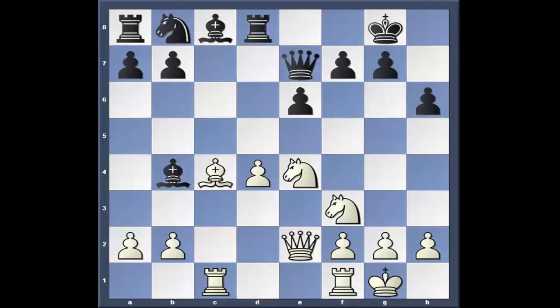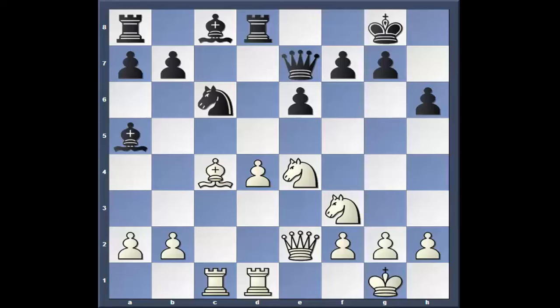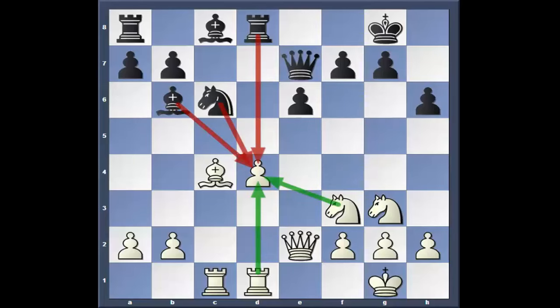Knight c6, going after the d4 pawn. Rook f to d1, guarding the pawn. Bishop a5. Rook f to d1 — according to the computer, that was the last book move. Now, how's he going to keep that pawn on d4? He has no dark-squared bishop, remember — he traded it for the knight. Knight to g3; I wasn't a big fan of that. Maybe hit the knight on c6 with Bishop b5. Bring the knight back to c3 would be dumb because you just moved it, so you can go d5. And now Bishop b6 — the computer shows that black is ganging up on the d4 pawn. Queen e4, got to guard it again. Bishop d7.